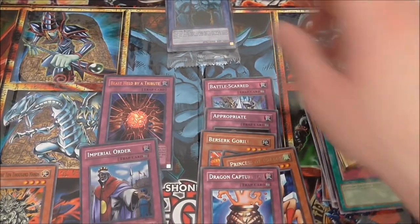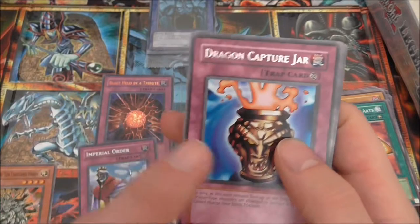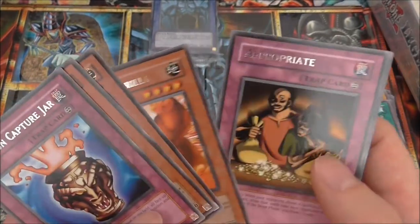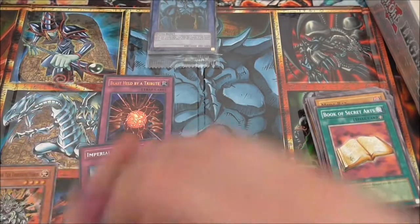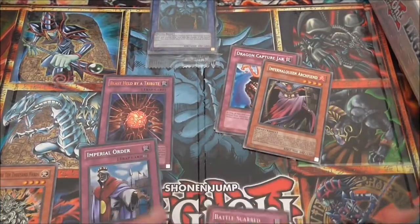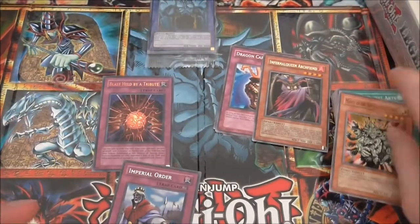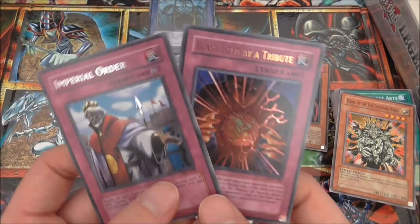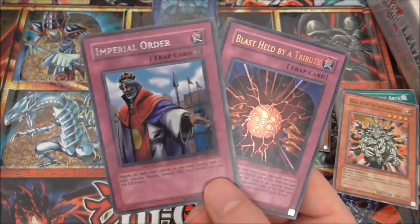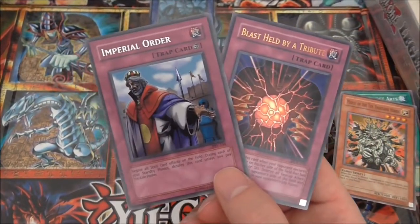Overall, that was a pretty fun opening. You're guaranteed the Holos and the God cards, which is great. For notable rares: Dragon Capture Jar, Princess of Tsurugi, Shining Angel, Berserk Gorilla, Appropriate, Manticore of Darkness from Invasion of Chaos, Blast Held by a Tribute, and a Secret Rare Imperial Order from Pharaoh's Servant. To get a Secret Imperial Order from its original pack — that's pretty cool.